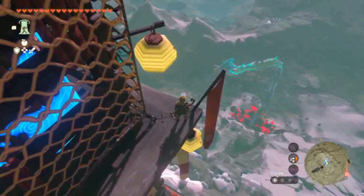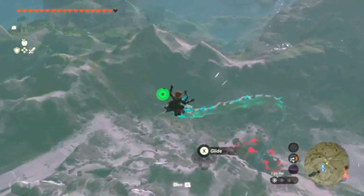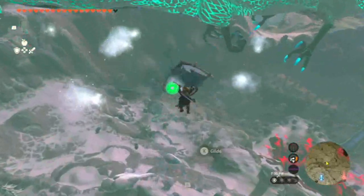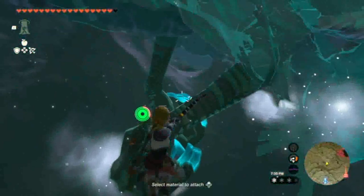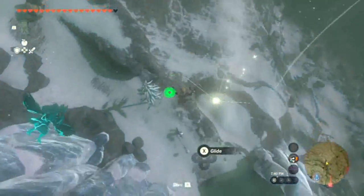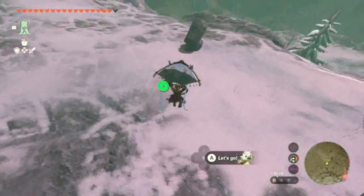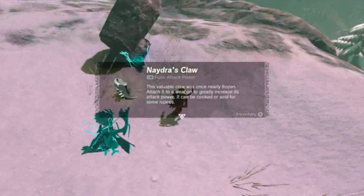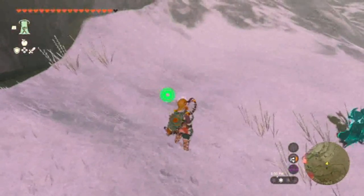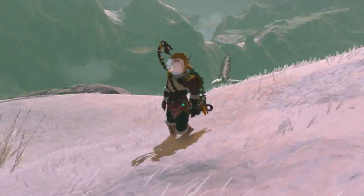I actually need to make sure I know exactly the right spot to shoot. Let's go for this. Okay, where's it landing? It keeps landing down here. Good — come back here. We got Naydra's claw! I think we need to get a couple more claws from the other dragons. I just need to figure out where they are. Actually, I'm just gonna go to the spring first before I go to another one of the dragons, so let's head back to this Skyview Tower.